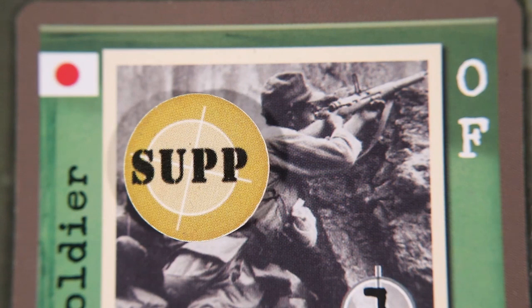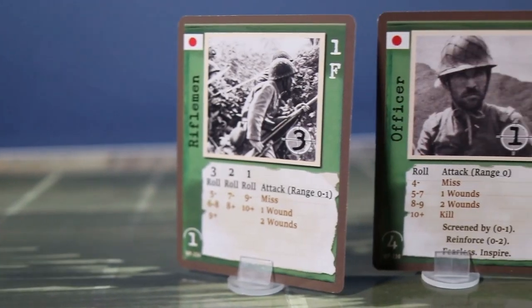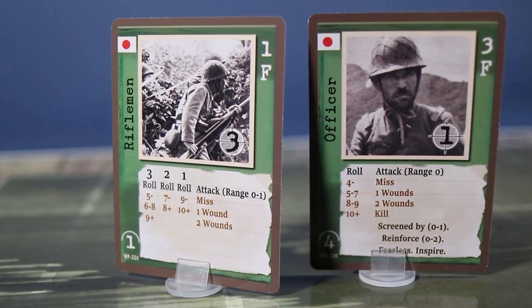However, the screened effect is always in play, even when suppressed. Screened means it protects another hostile in its location if their value falls within the range listed on the card.